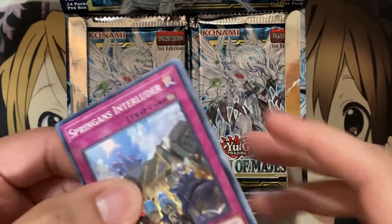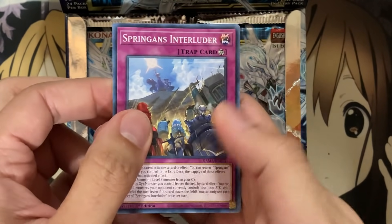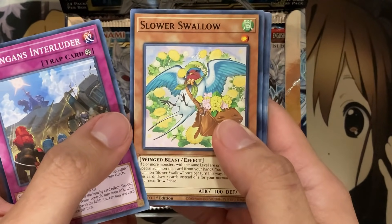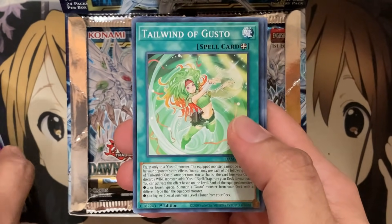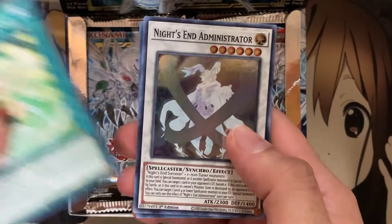Let's go ahead and see how we do with these packs. Starting off, we have a Springens Interluder, so still continuing with the Springens support in this set. Slower Swallow for our next common, Dedede, Different Dimension Derby. Tailwind of Gusto, yeah, Gustos as well, another deck I'm happy to support with the new cards they received in this booster set.